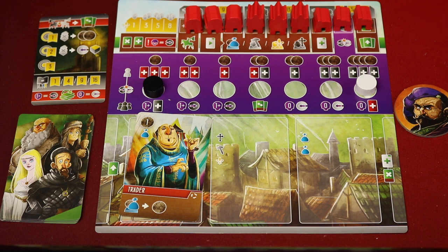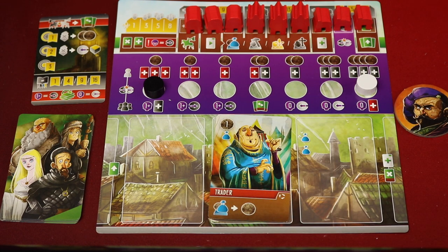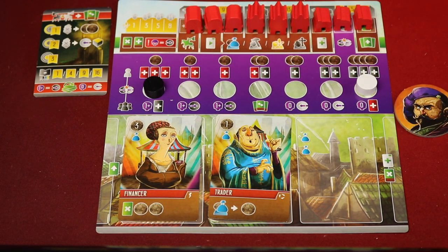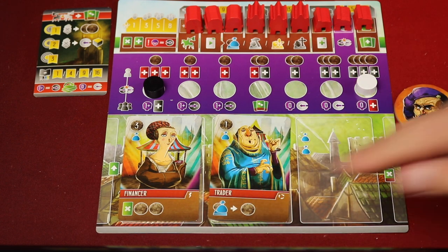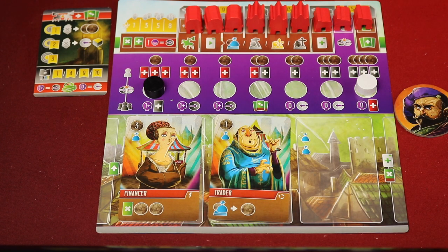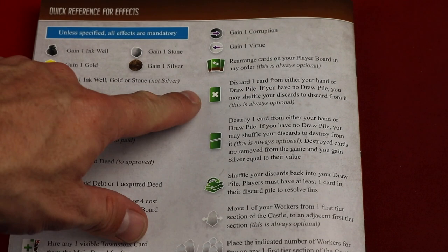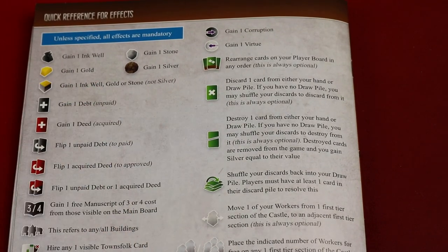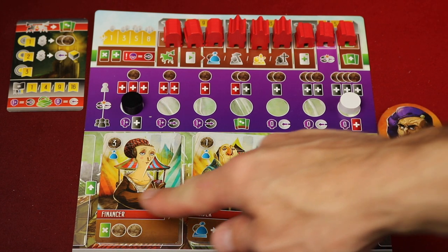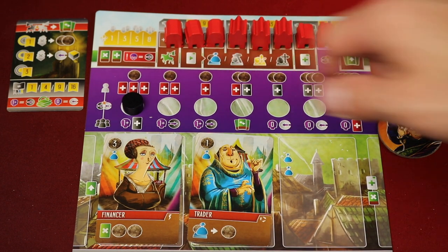On subsequent turns, at the beginning of the card management phase, you're going to take all your cards here and slide them to the right, opening up a spot to play another card. Keep in mind that the bottom of these cards have different times that abilities might trigger. If it has a lightning bolt, it will trigger immediately — like right now. This one is going to gain you two silver and allow you to discard a card. Other cards might have a continuous ability icon, meaning it's always active as long as the card is on the board — for example, anytime you take the trade action, you'll gain a silver.